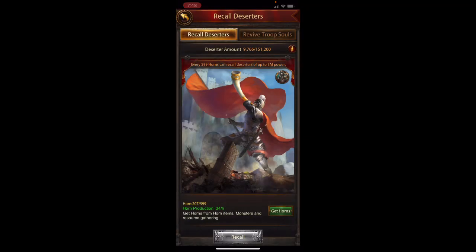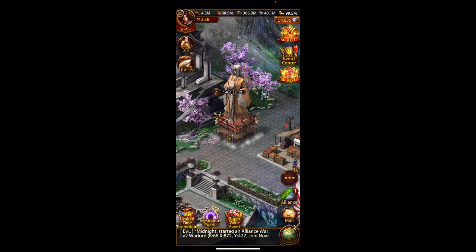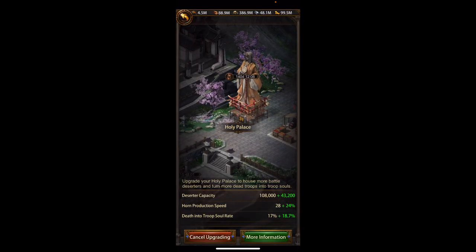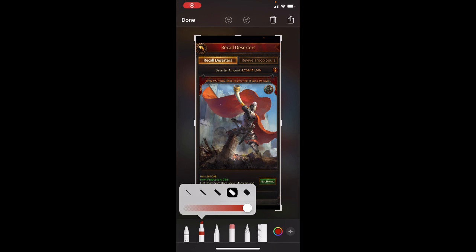My horn rate is 28 plus 24%, so I'm going up at about 35 horns an hour. Looking at my current troops in the palace, that's going to take me another seven or eight hours before I can revive these troops.